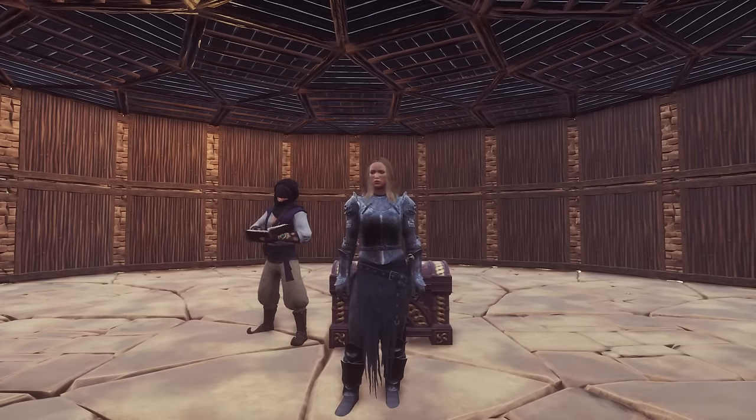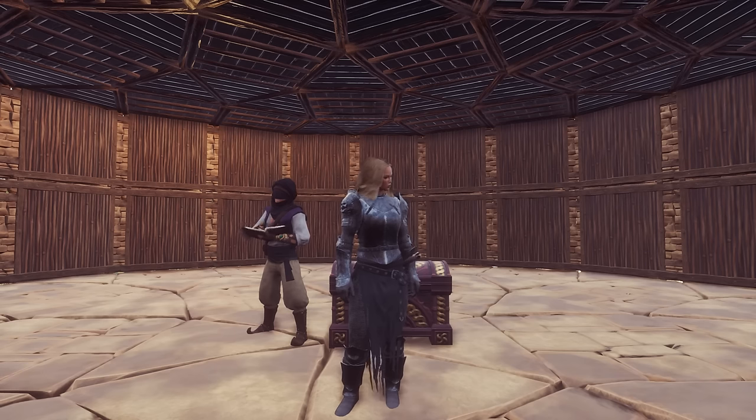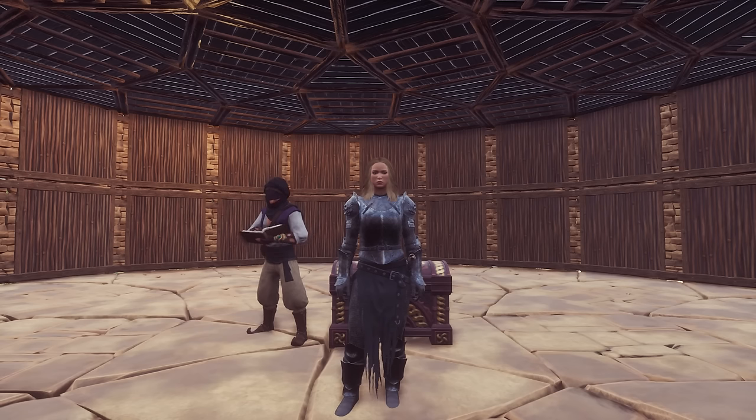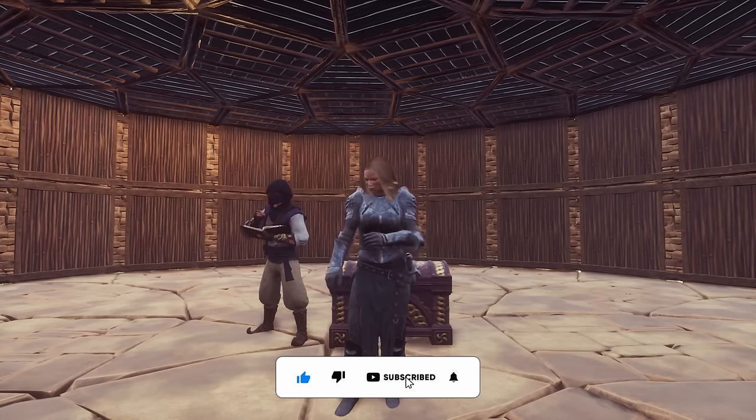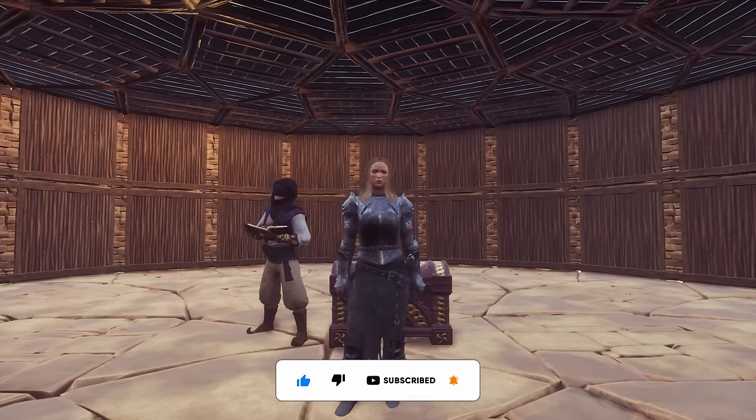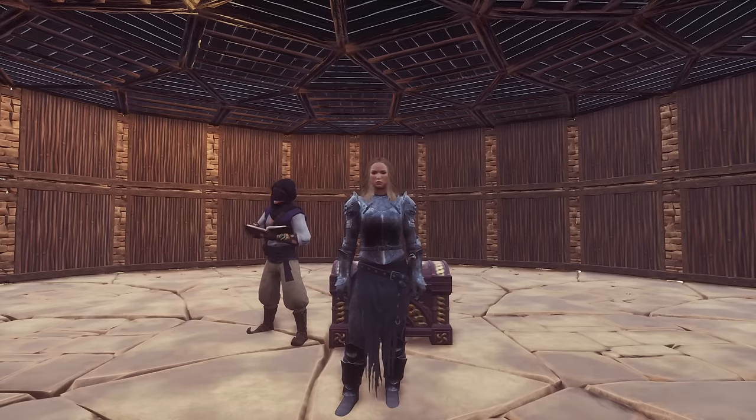Hi folks and welcome back to Conan Exiles. This is episode 28 of the Beginner's Guide 2023 and today is actually launch day of Chapter 3 of Age of War. The whole thing with Age of War has been gathering treasure in Chapter 1, Chapter 2 was the new purge system where you called in a purge instead of it happening automatically, and in Chapter 3 we have the new tavern system and the PVE raid. The tavern system requires a barkeeper, and the only way at the moment to get a barkeep is to rescue him from a purge.